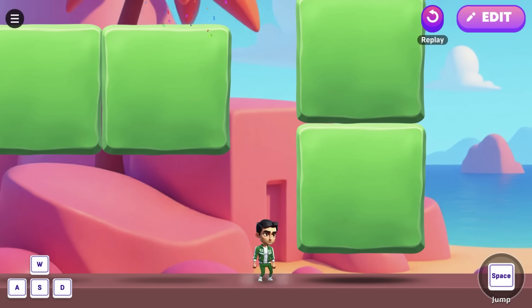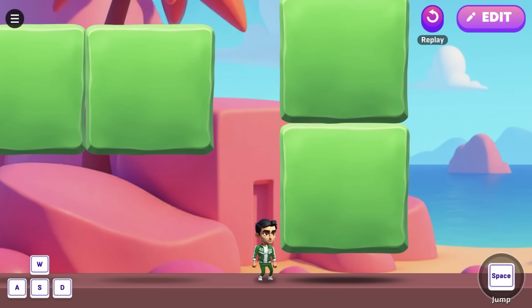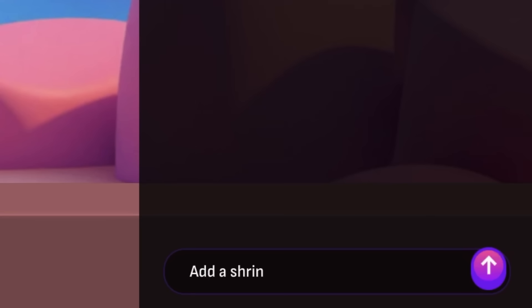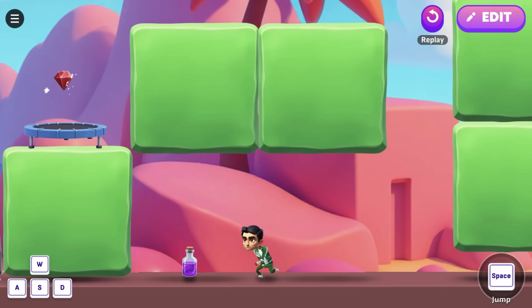Time to mix things up a bit. See how I made the path here too small for the player to pass? I thought it'd be fun to hide a shrinking potion that the player has to find first. Add a shrinking potion that makes the player three times smaller and two times faster for two seconds. It's not really hidden, but you know — the player will have to backtrack a bit.